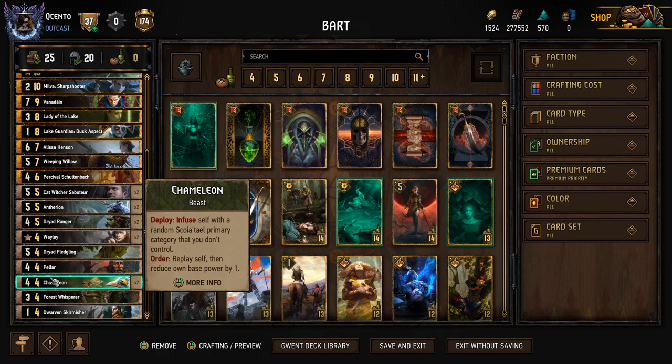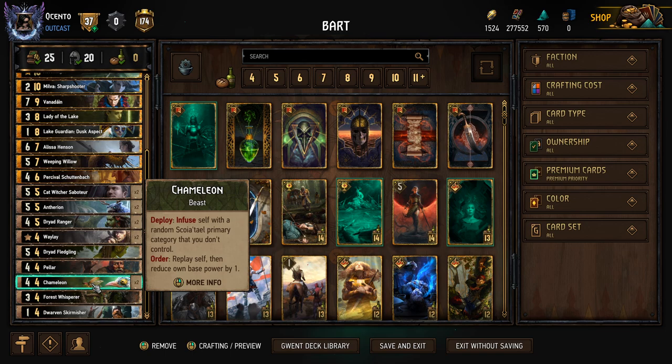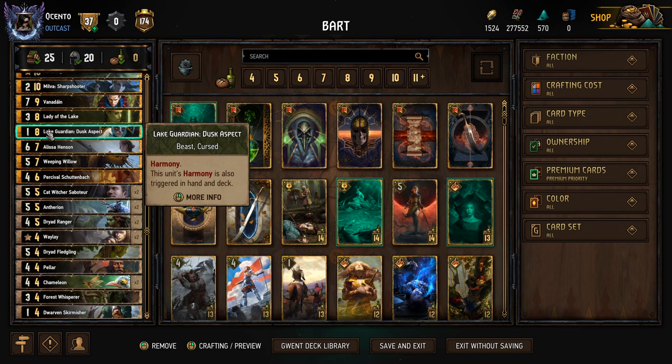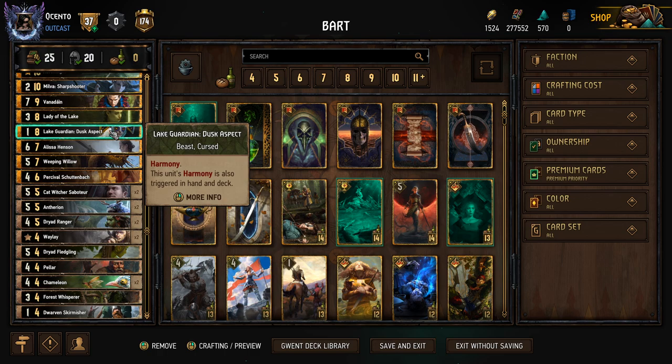Chameleon is a really cool card — Deploy: Infuse Self with a random Scoytel primary category you don't control. Order: Replay Self, then reduce own base power by one. When you have enough engines, play this card and next turn click it to replay it, getting constant procs of all your harmony engines on the board. You're also able to proc the Lake Guardian that will likely still be in your deck at that time — a card you're not holding early since it doesn't play for much value in early rounds.